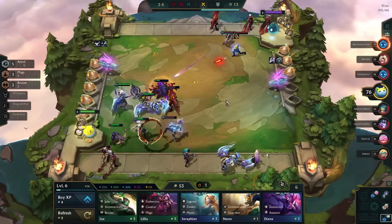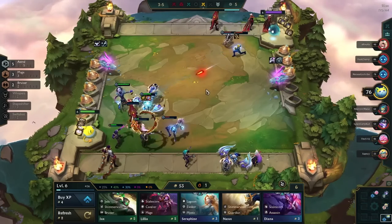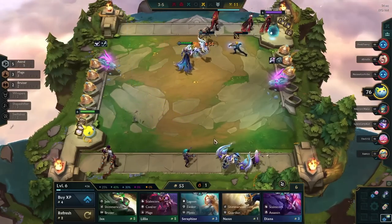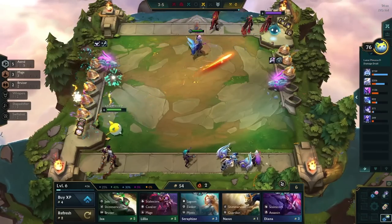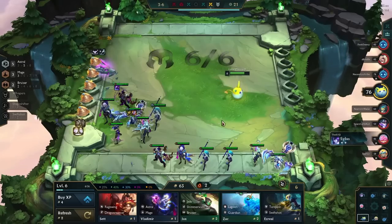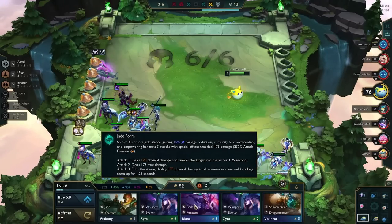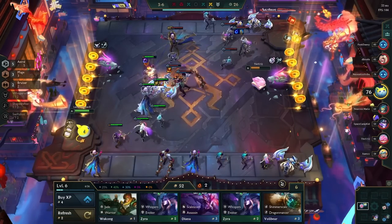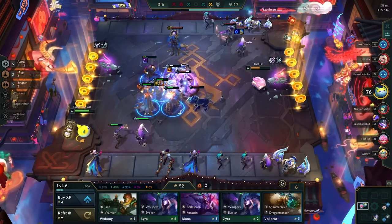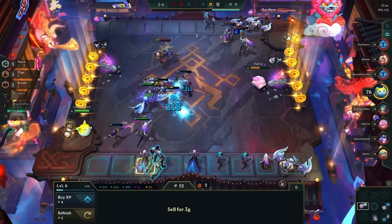The assassins are destroying our backline but kind of doing zero damage to us at the same time — Skarner is super tanky. Vladimir double-casting in overtime was too strong. From the orb we got another glove — we could build Thief's Gloves if we get nothing else, but we really need one more offensive item. We're also being contested — another player is going astral with High Roller so that might help him. There's one mage player and another astral player so we're being contested this game, which doesn't mean it's the end of the world but it doesn't help.